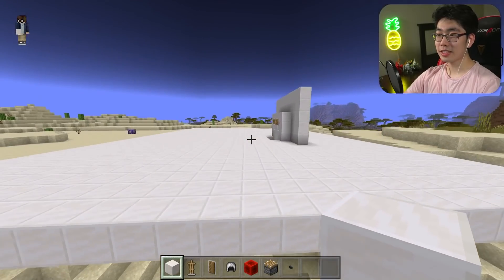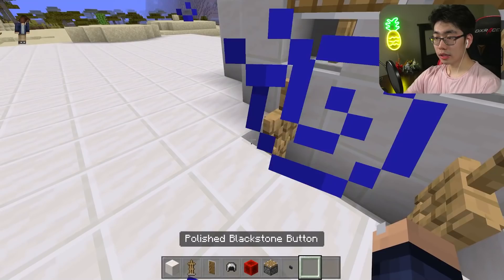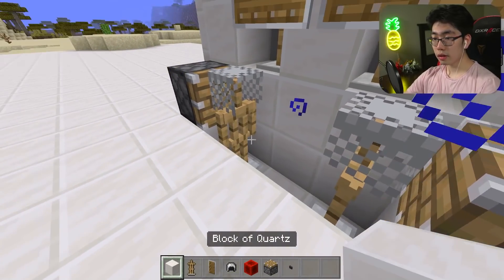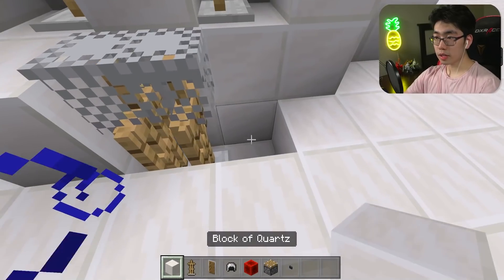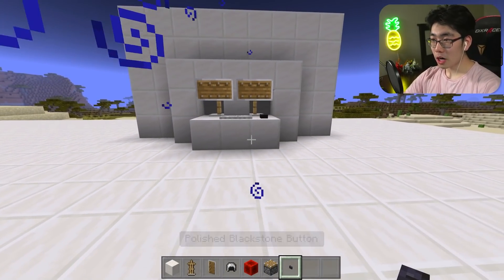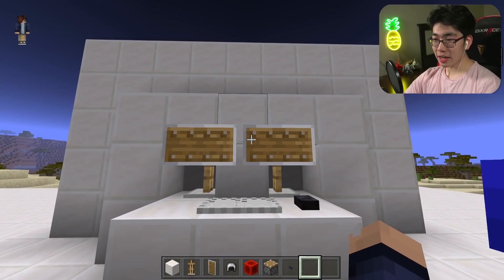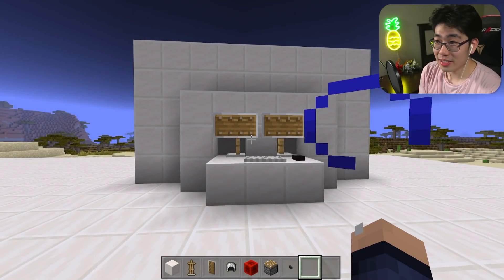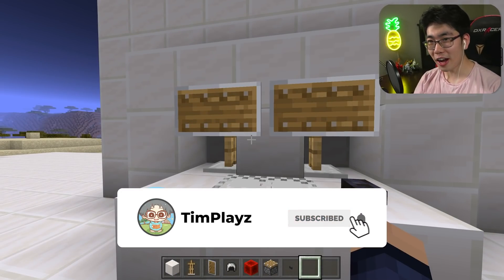We place blocks at the bottom for the keyboard area — two armor stands facing each other with helmets on them, then pistons to push the blocks in. We fill up the sides and push down a block from above. The final button goes down and that's the gaming setup. The monitors aren't black like they are in the video, but it still looks pretty nice. Let's just say the screen is showing a shield background — it's a really cool monitor setup.